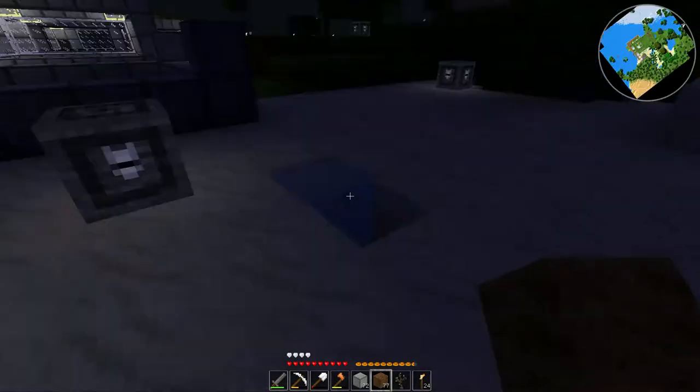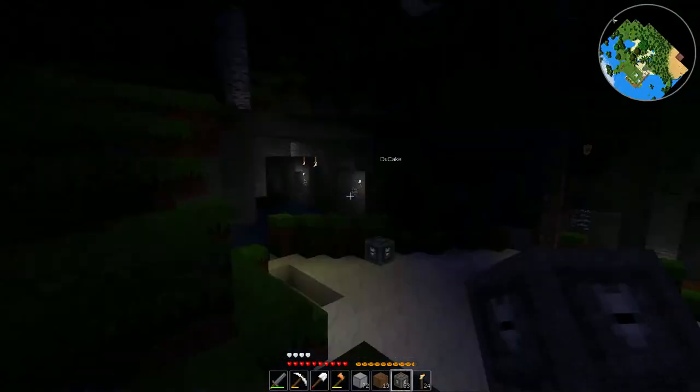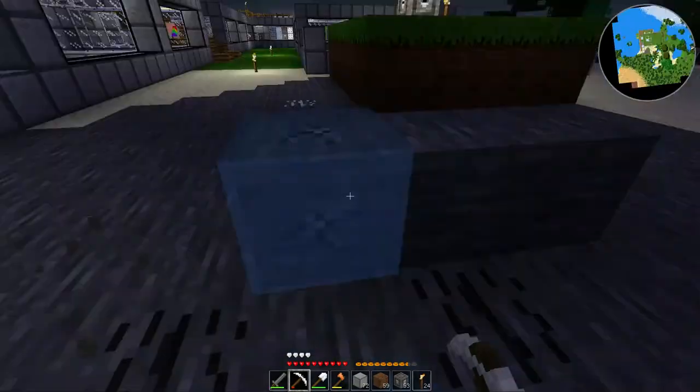I took down all the trees, except one giant sequoia, which I took down most of the bottom of. I don't know how I'm going to get the top of that tree down. I hate taking down giant sequoias — there are just so many chunks of wood hidden mixed in with the leaves. Takes forever to find them.